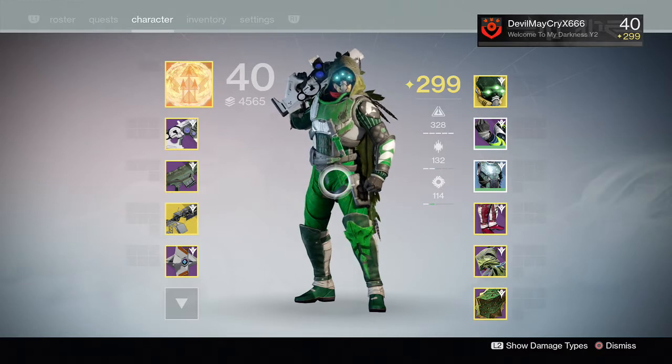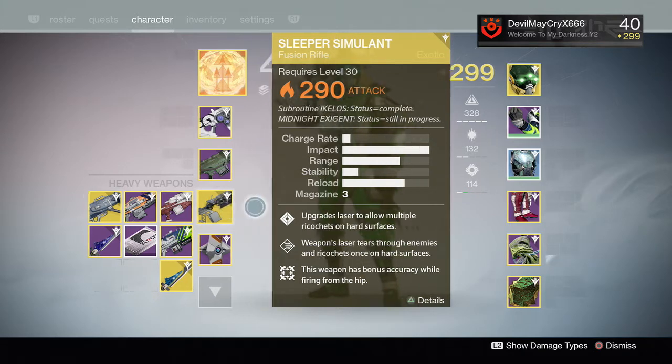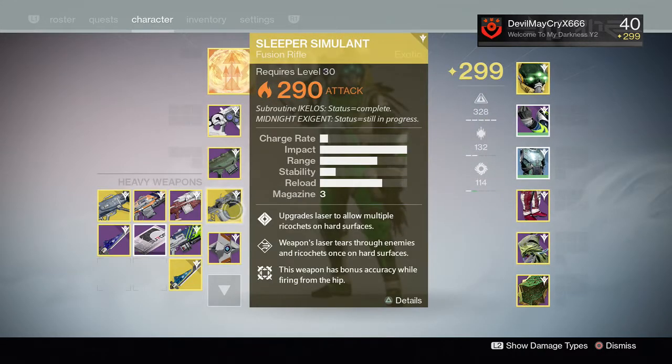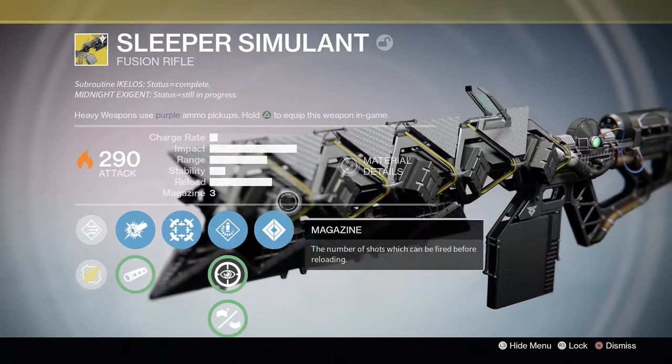Got the exotic heavy Super Simulant fusion rifle, solar damage, 90 attack. Subroutine hit kill status complete. Midnight Exigent status still in progress. It has a low charge rate, impacts all the way up, range and stability. Reload is good, magazine of three, stability right there.